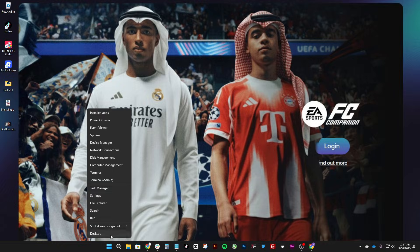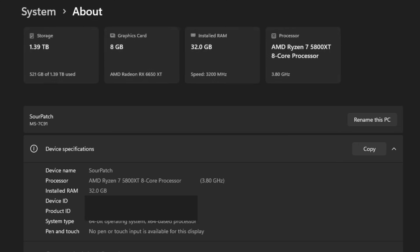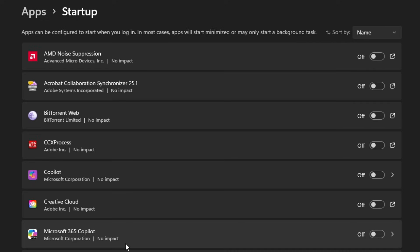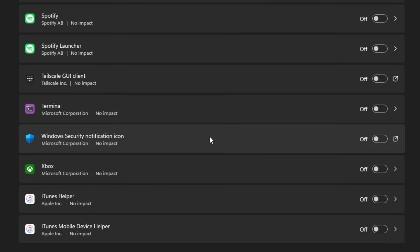The first thing you're going to do is right click on the Windows icon and then go to System. In here, go to Apps, then under Apps go to Startup. In here, make sure you disable any app that you do not use. Once the computer reboots, you don't want any apps running in the background.